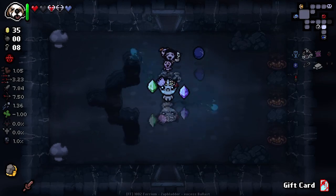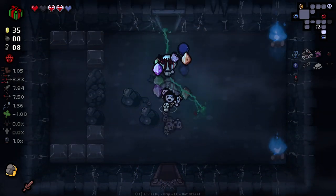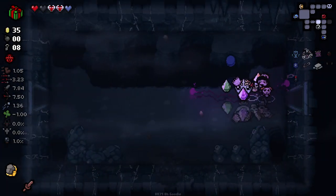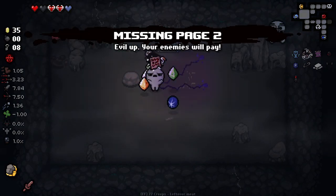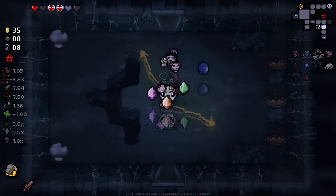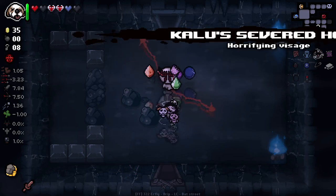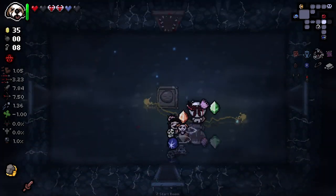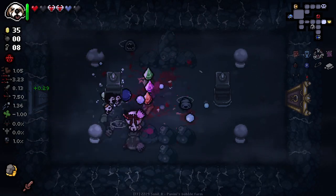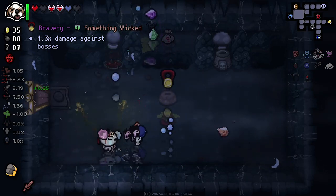Now we've found our secret room, we can come back and do the gift card, which gives us one Mysterious Gift. I know it's only one, but it's better than nothing. We come back around and use this in the secret room. It's not very good — it's probably one of the worst items we could get, but it is a soul heart at least. And here we've got Bravery — extra damage against bosses. We like that.